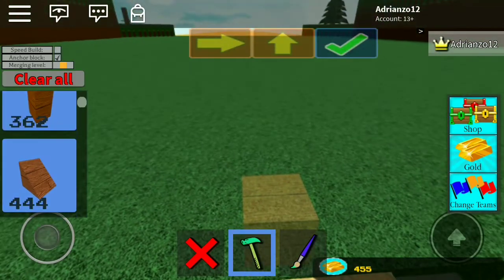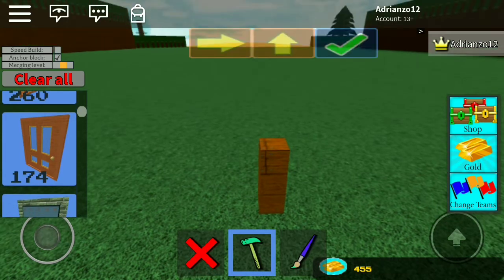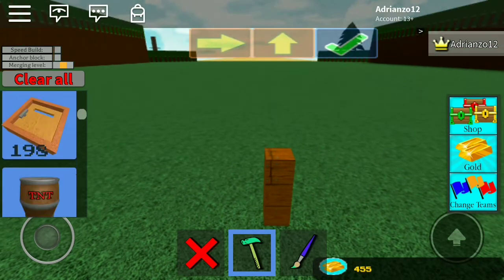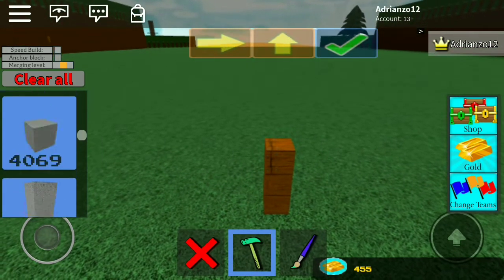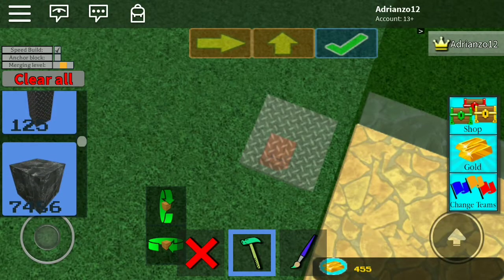First of all, you're going to place a wooden pole. Then make sure to turn off anchor mode, because you don't want anchor mode ruining the glitch. Then you're just going to get the iron — I'm pretty sure it's called iron, the other one is clay or something like that.